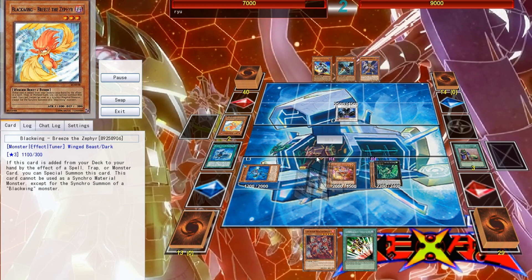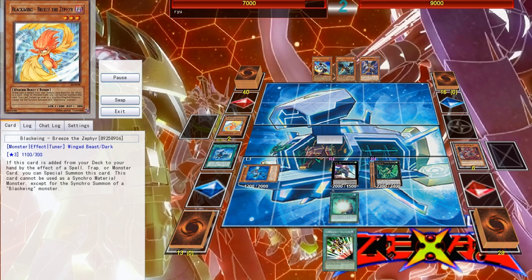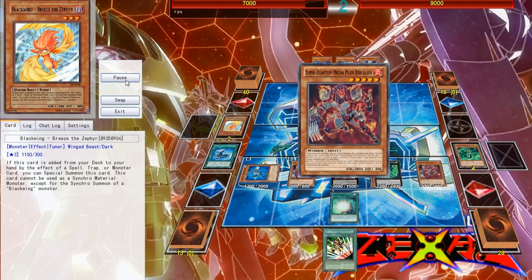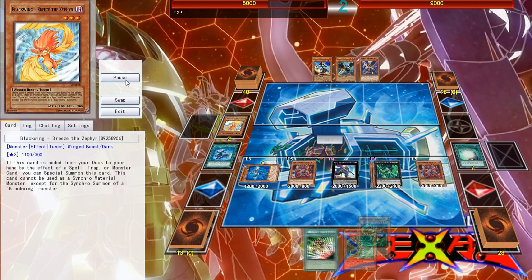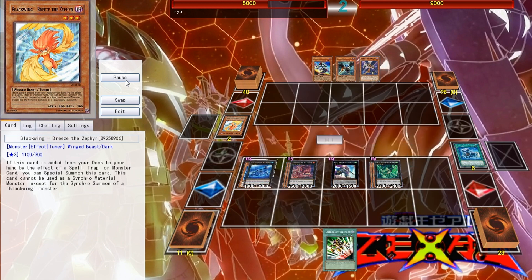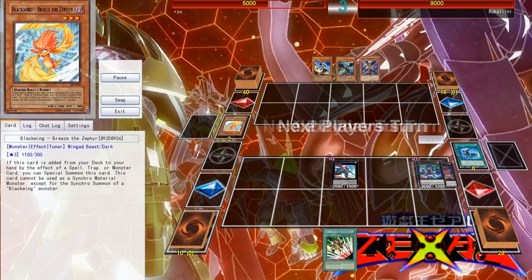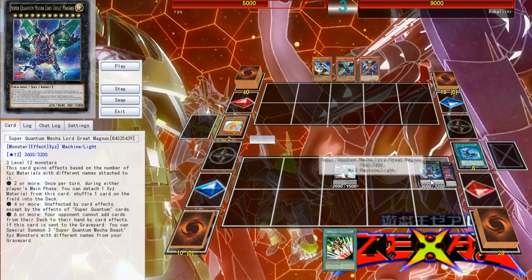Go for Upstart, Emergency Teleport, go for Castel, get rid of that — pretty much telling them GG. Top-deck into Soul Charge. I could have played Emergency Teleport and gotten another material. So here's what the Megazord does.